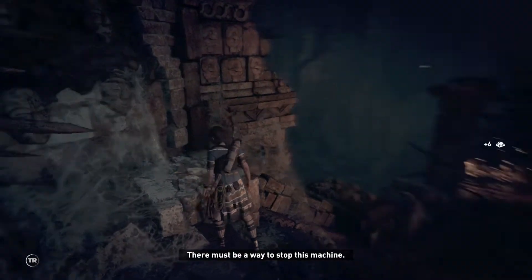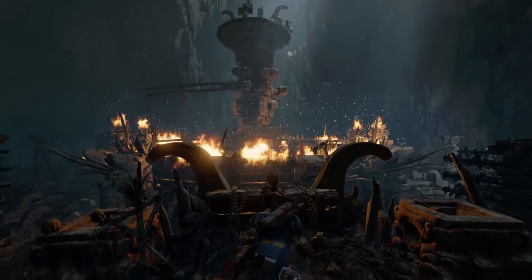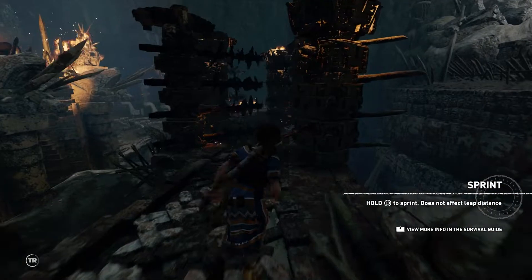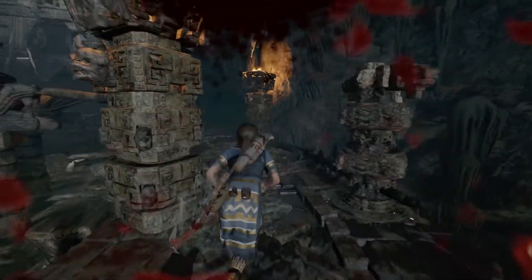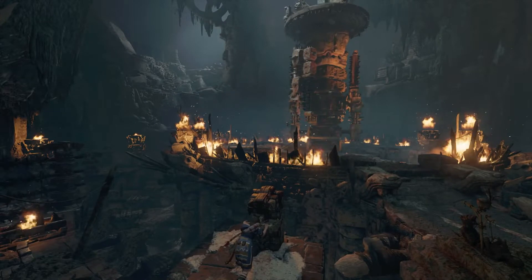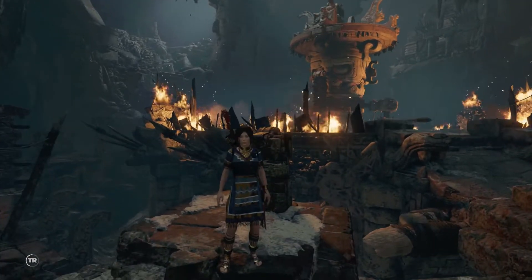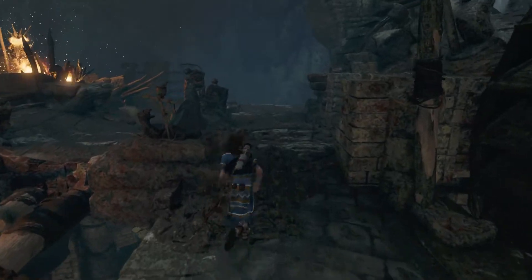There must be a way to stop this machine. I'm going to pull the lever, and you have to be fast to get back to the levers at the entrance. So you have to run to get to the lever, and then you can lower the platform by one. You have to do this on the other side as well. Pull the lever and the platform lowers by one. There is one dodge trap here where you have to dodge instead of jump.